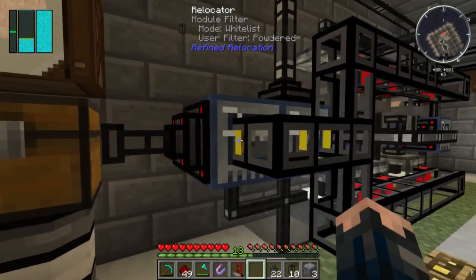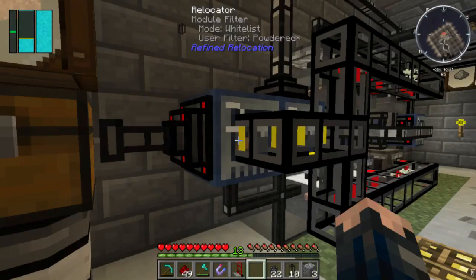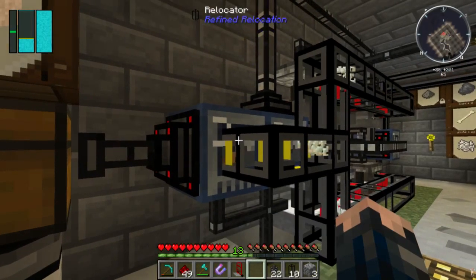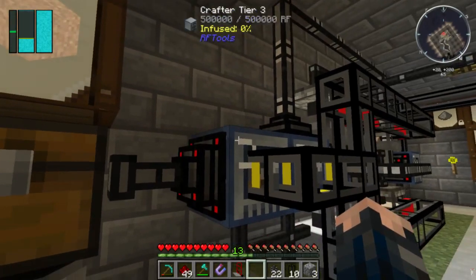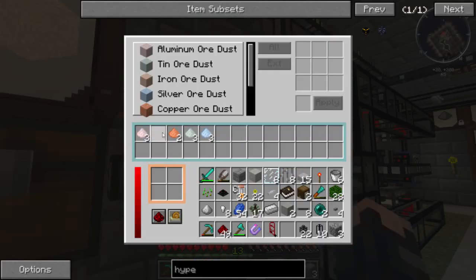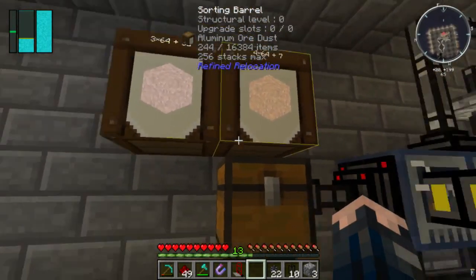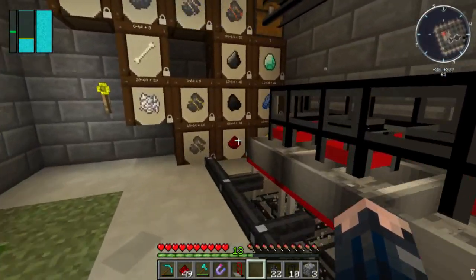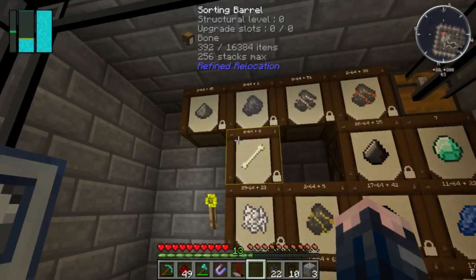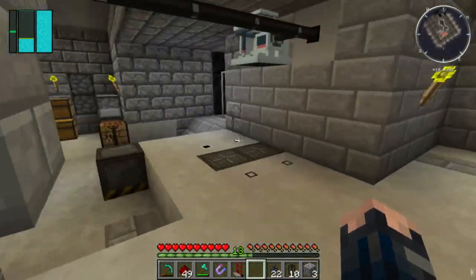With these relocator filters - the powered varieties, or the results I should say - that's going into this crafter where they're getting combined down here into the dust, going into a sorting chest. I've yet to move more of the barrels over here. I could probably do the silver one, but I need to sort out some more barrels first - that's not what we're doing today.